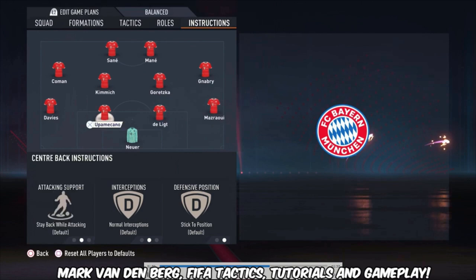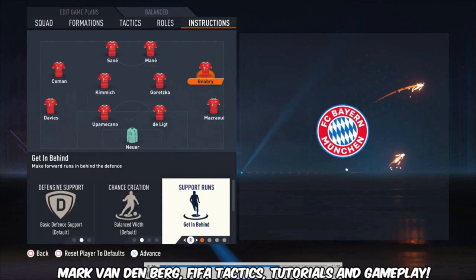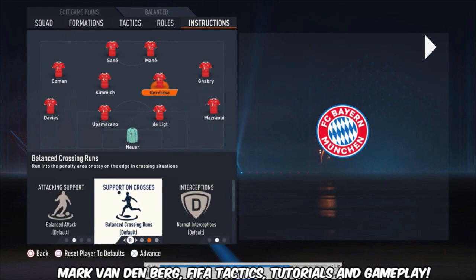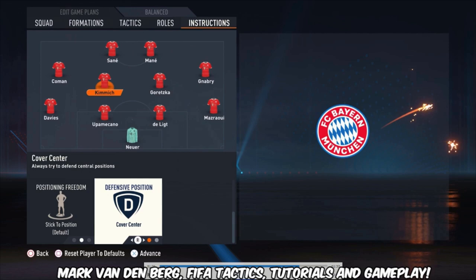For the instructions: Mazraoui, the right defender — stay back while attacking. Center backs are default. Davies — stay back while attacking. Gnabry, the right midfielder — get in behind and get into the box for the cross are the only two changes for him. Goretzka — the only change is cover center. Kimmich — stay back while attacking, stay on the edge of the box for the cross, and cover center.